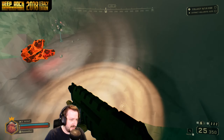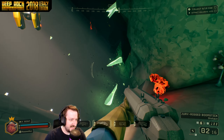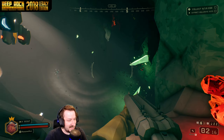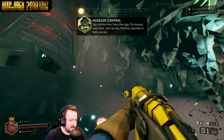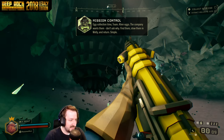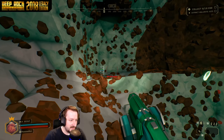So we got our GK2 here. It just looks so familiar, doesn't it? And we got our boomstick — this actually does look pretty familiar. And our flare gun, which used to function like this. And our grappling hook, which works a little bit different too.